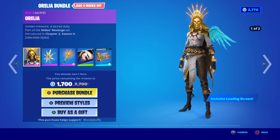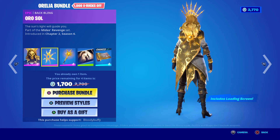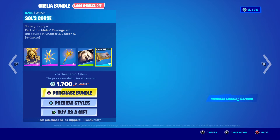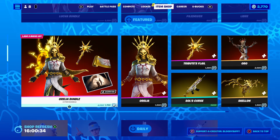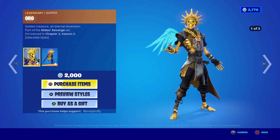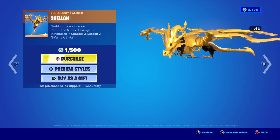Aurelia is back after 36 days. The bundle is 2200 — you get Aurelia, the Soul's Tribute Flail, the Tribute loading screen, and the Soul's Curse Back Bling. Of course you can buy it all separately, though you don't get the loading screen that way. You've also got Oro, who has three edit styles, and the Skeleton glider also has three edit styles.